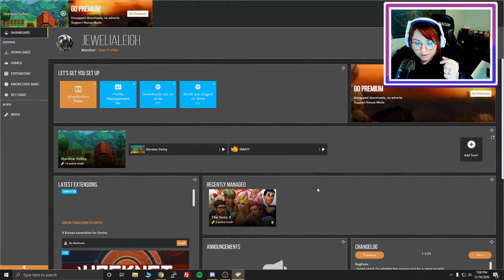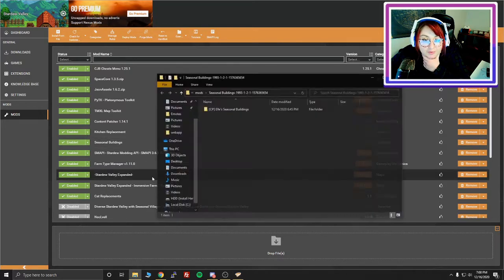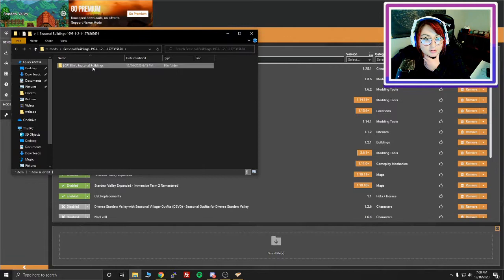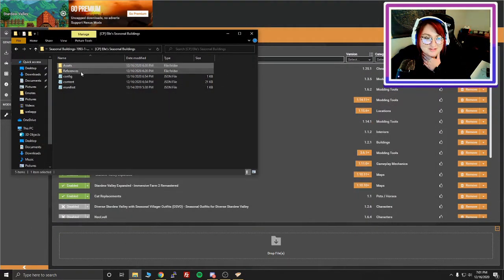It matches very well with the game when you're immersed. The two mods are the kitchen appliances mod and the seasonal buildings mod. Let's look at what they look like in the actual files where you have to edit them. I use Vortex for all of my modding, especially my Stardew Valley ones, because it's so easy. So I'm going to go to my mods and first go to seasonal buildings and open in file manager.